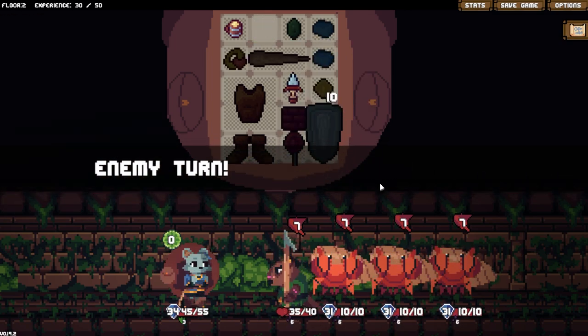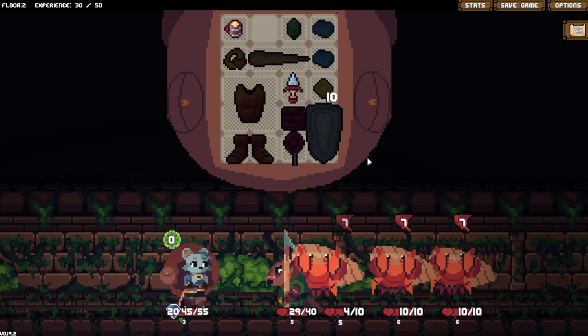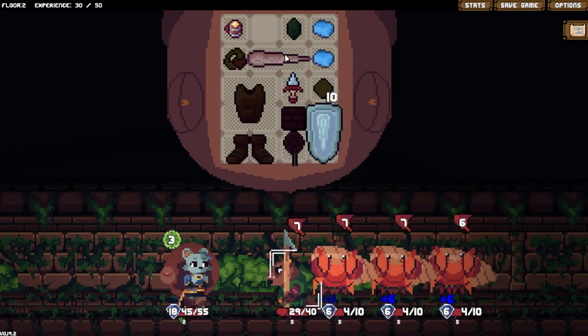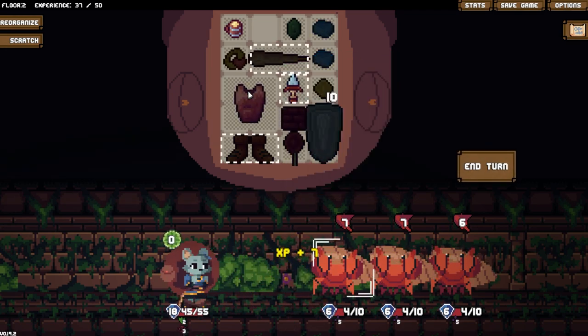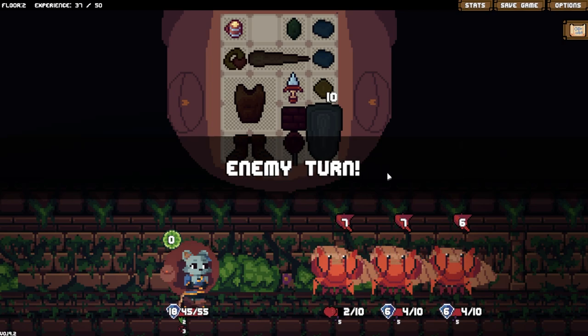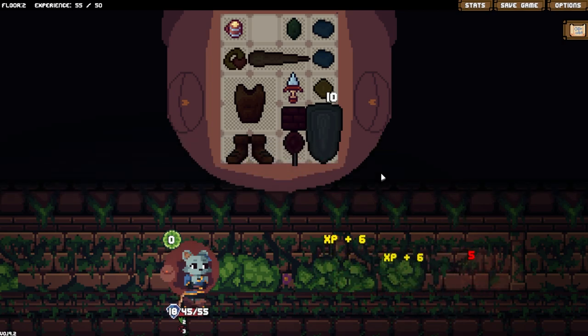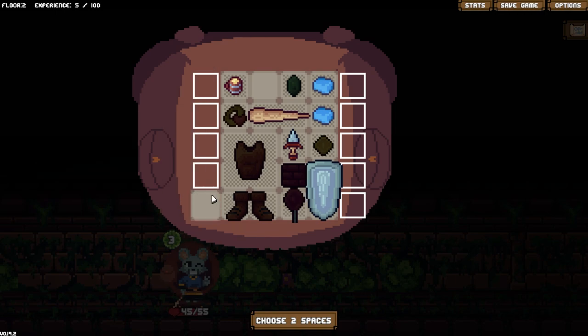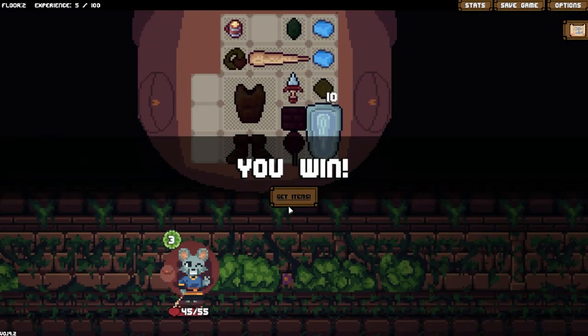Just give them the poison - that's just going to kill all the crabs. Hell yeah. I think the poison is just going to take out the crabs. Yep, there they go, melt for me. And three more spaces - let's just keep doing that.